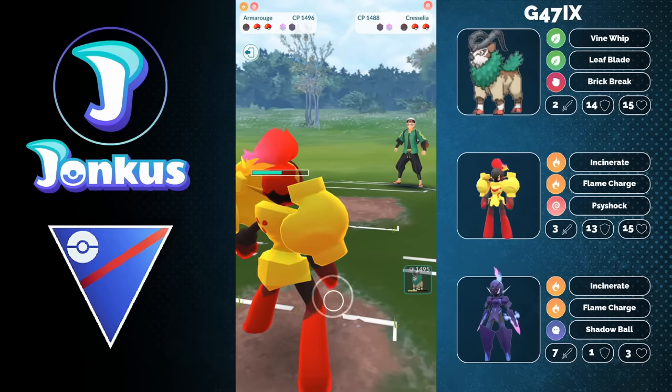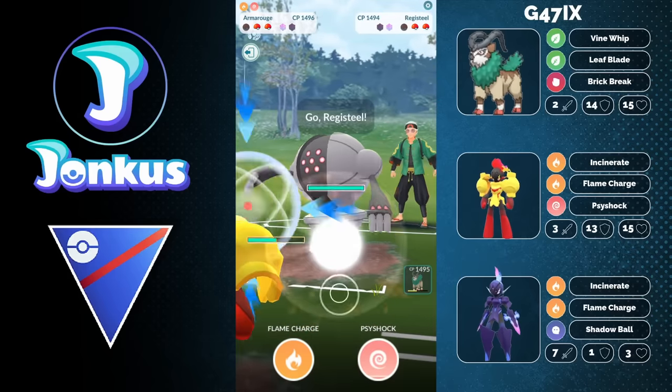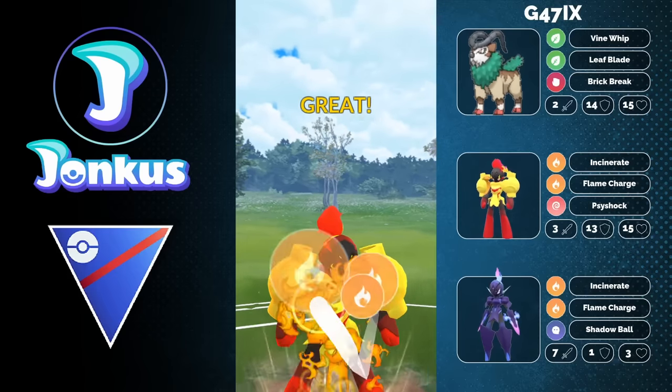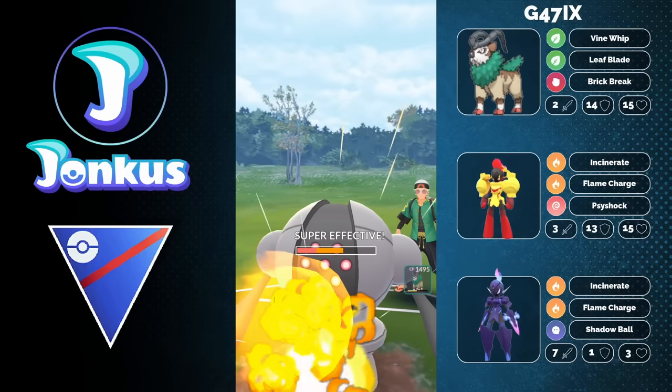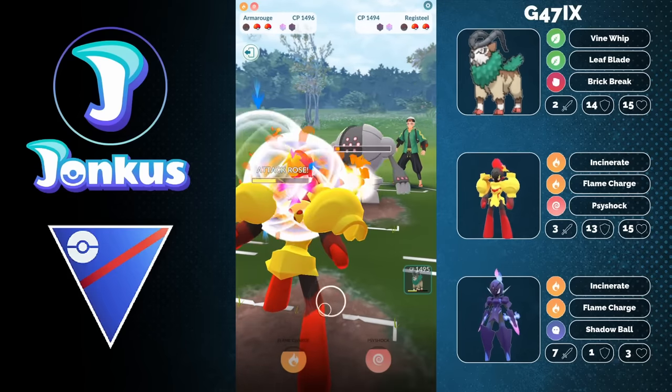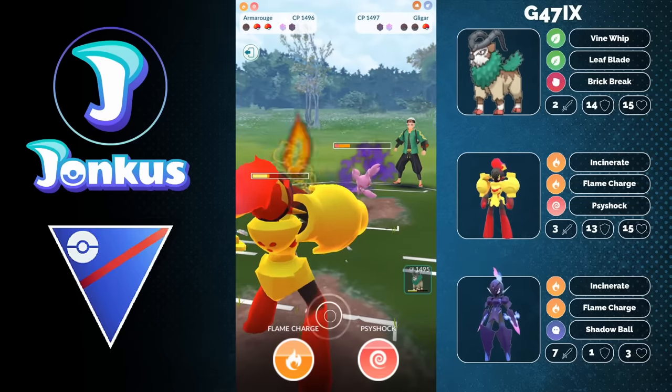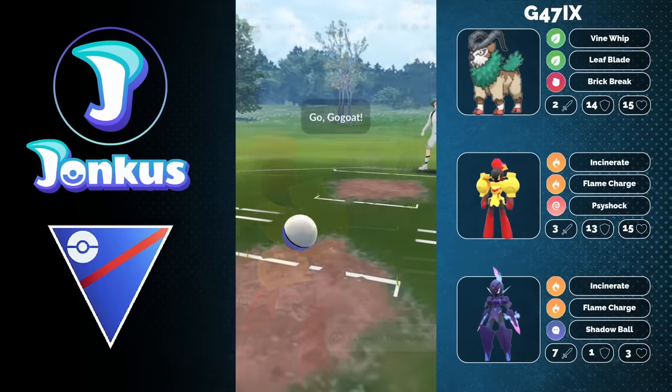Let's see what's coming in afterwards — we have some extra energy. It's going to be a Registeel. I'm not too sure why they swap into this one immediately, but Flame Charge is coming through, boosting the attack even further. Another one is going to knock them out, and so the opponent is just going to get completely obliterated by Armor Rouge.